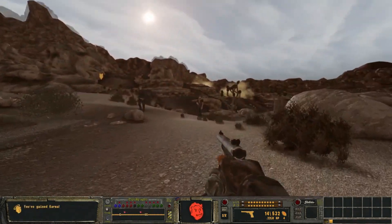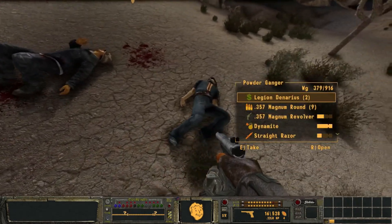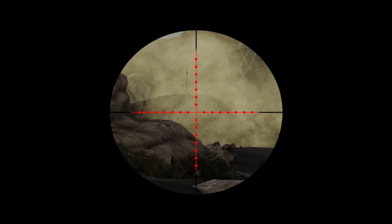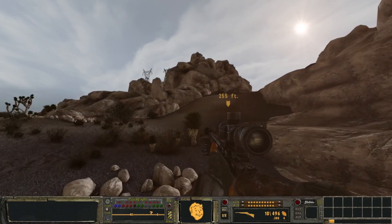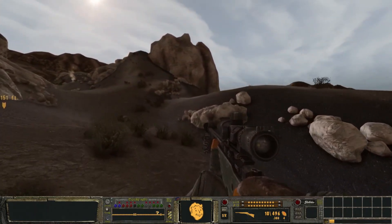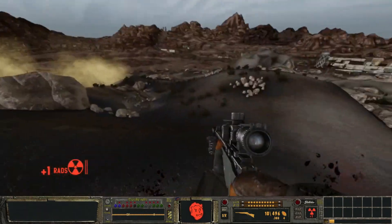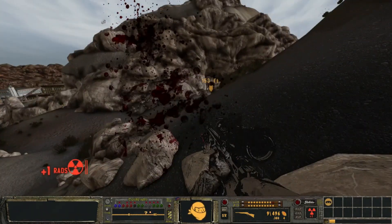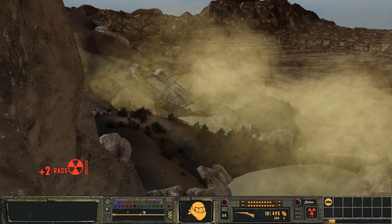Just like that Ordinator perk in Skyrim. You have a needler. What's over here - have we been over here yet? My off-screen character is actually a speed, gun, and melee build - meaning he runs super fast. What's this over here? Not too much - I don't like being shot at.